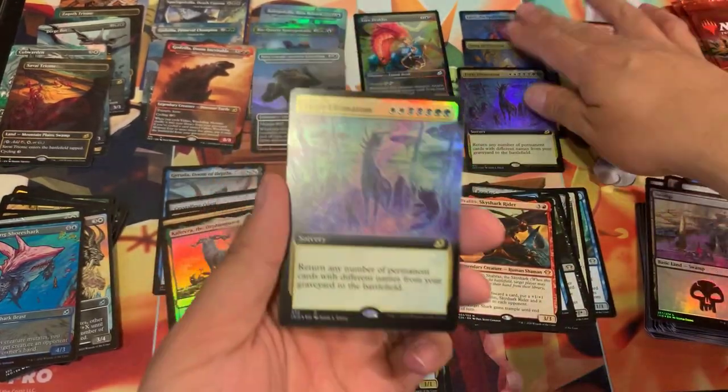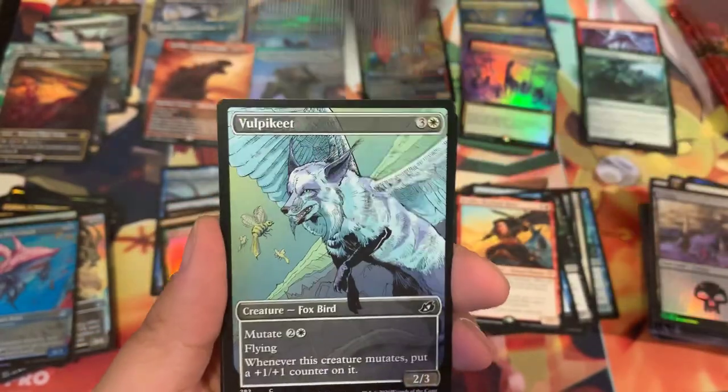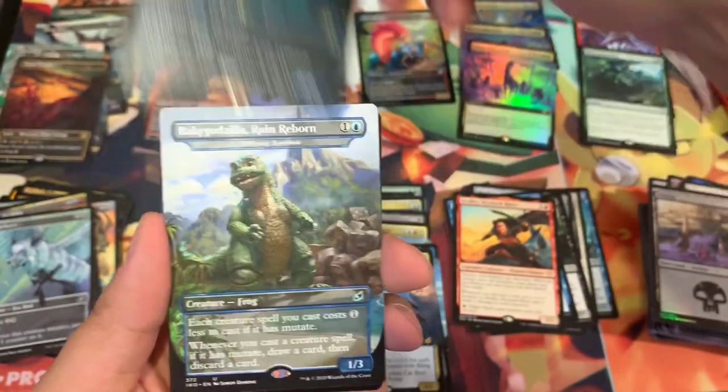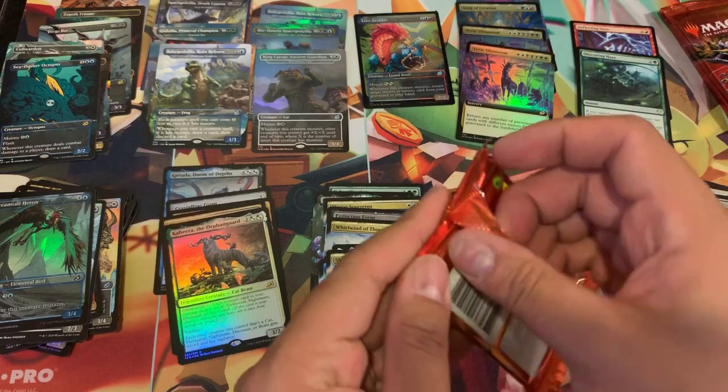Sky Cat Sovereign, Eerie Ultimatum — we just pulled extended there. Now we got a double extended foil! Lore Dracus, Volca Pete, Sea Dasher Octopus, a Baby Godzilla, and a Dream Tail Heron.